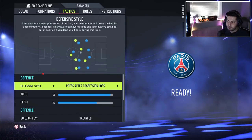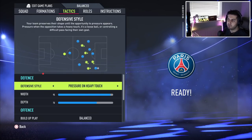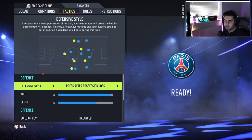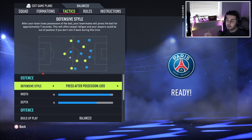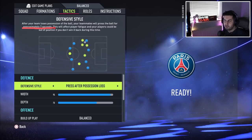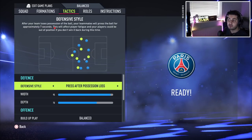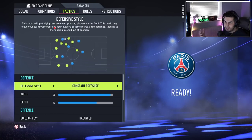Then we have pressure on every touch and press after possession loss. Pressure on every touch is where, if there's a loose ball situation, your team will apply pressure sporadically — not all the time, more of a safe, reserved type pressing. Press after possession loss is the exact same from last year — the Pep Guardiola-esque Barcelona approach where you press for approximately seven seconds after losing the ball, though stamina can be drained and you can be left out of position. We also have constant pressure, which can still be used with a team press d-pad tactic.